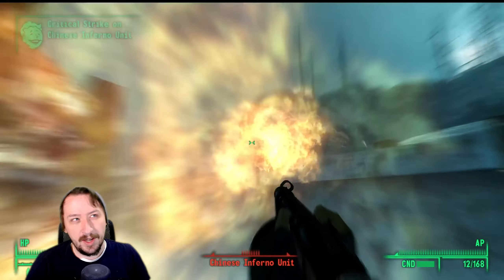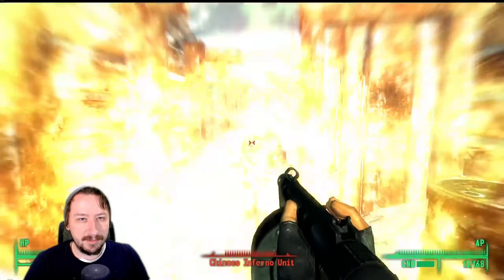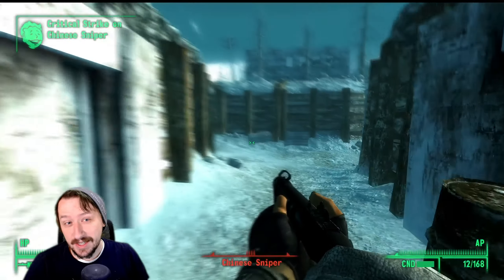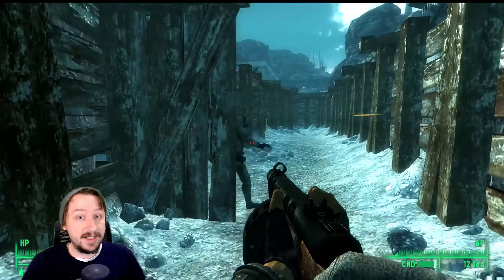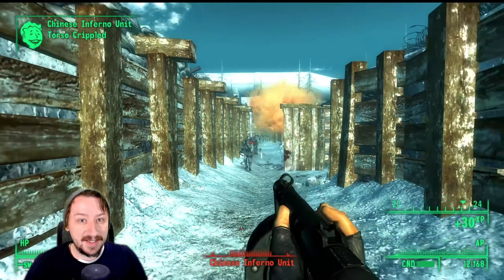Having high speech or at least decent speech is going to make the middle part of this a little bit easier. It's not super difficult, and if you don't care about an unbreakable Gauss rifle, you don't need it. But if you do want the unbreakable Gauss rifle, you're going to need to pass a speech check. The last thing you're going to need is the Operation Anchorage DLC, so make sure that you have it installed.